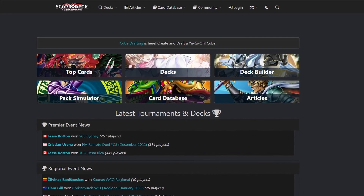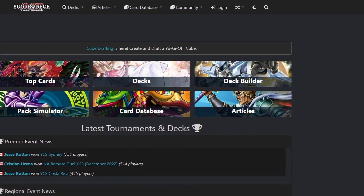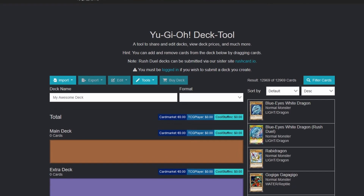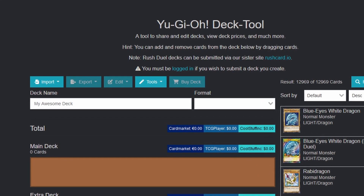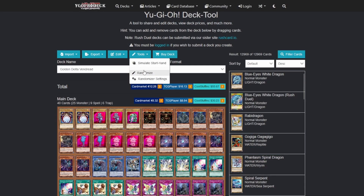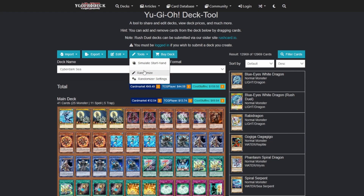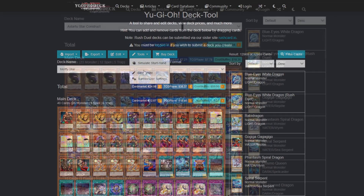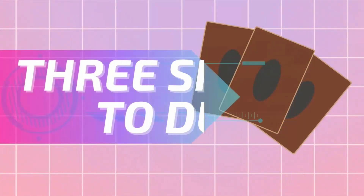Many of you may know YGO Pro Deck as the place where you do your progression series or post your deck lists, but there's a hidden feature that nobody knows about. Deep within the YGO Pro Deck Builder lies a powerful AI that is built to make decks. Myself and a guest will have three chances to randomly generate decks using this powerful AI technology, and then duel a best of three with our picks. The only hint we get about our opponent's deck is the randomly generated names. Welcome to Three Shots to Duel.